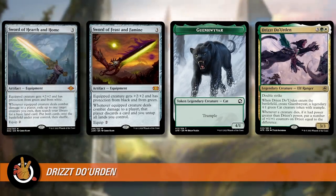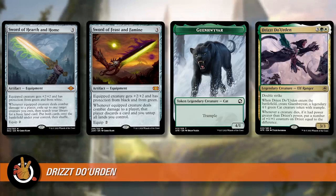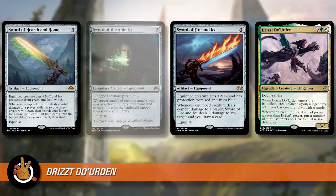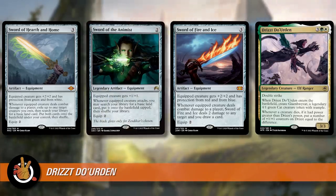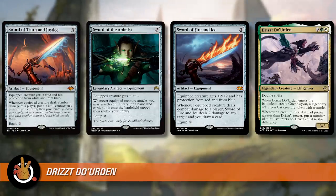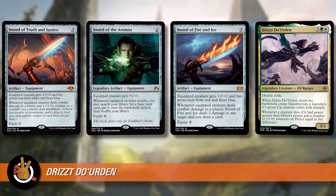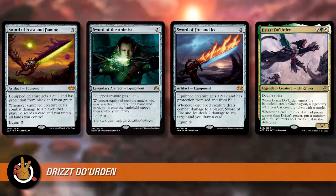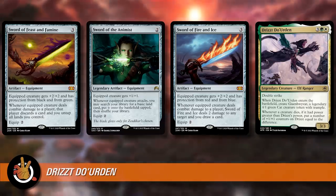Sword of the Animist is on attack, not double trigger, but you probably still play it. Sword of Truth and Justice — you can proliferate the plus one plus one counters on it and put them in other places. They're all good honestly. Then there's the second ability when a creature dies — there are ways to take advantage of this yourself. Phyrexian Dreadnought is a card people are talking about. It's one mana for a 12/12 with trample, but when it enters the battlefield you have to sacrifice any number of creatures with total power 12 or more, or you have to sacrifice Phyrexian Dreadnought. You play it for one mana, sack it, and then you have nine counters on Drizzt — and that's lethal on somebody.